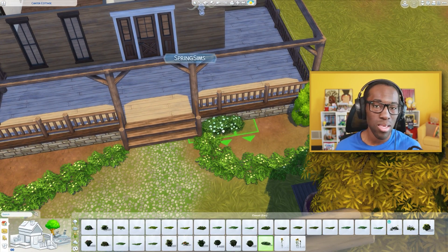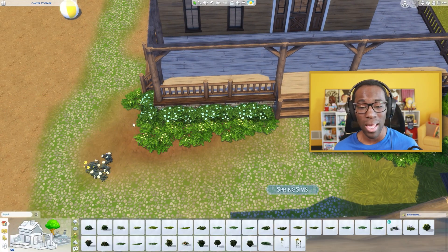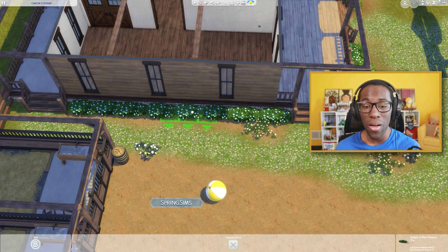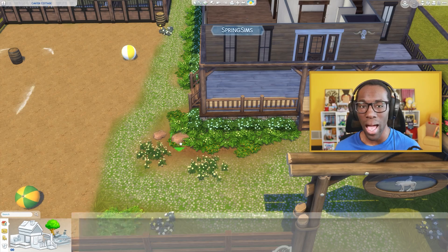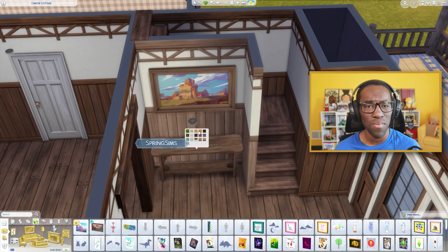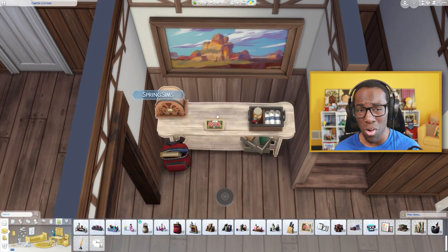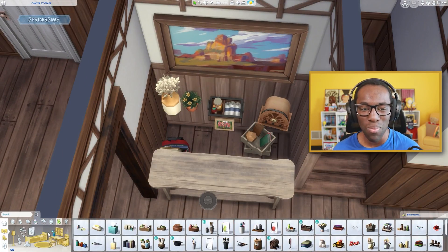Seasons lets you experience all four seasons, and cats and dogs means horses can interact with animals, which is really cool. My friend the English Simmer Molly made a whole video about how well horse ranch works with other packs — I'll link it below because it's very informative and shows the value of certain packs for certain gameplay styles. I'm about midway through the horse competitions, so I'm getting there.